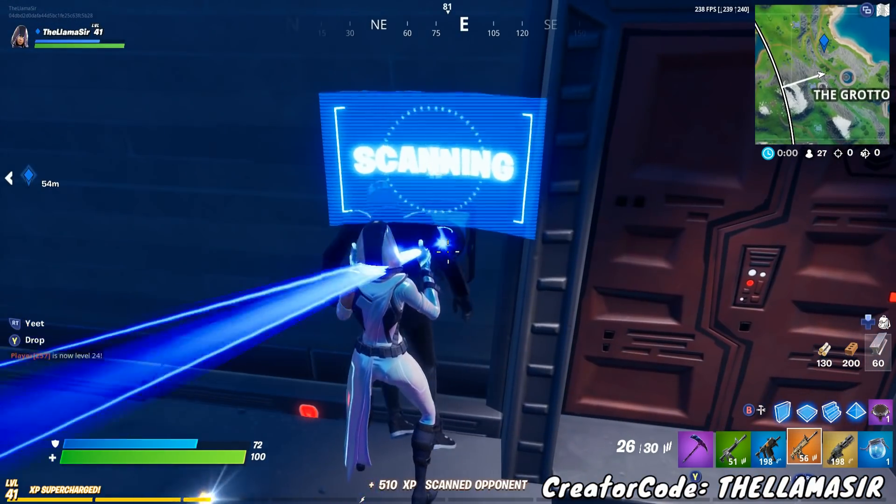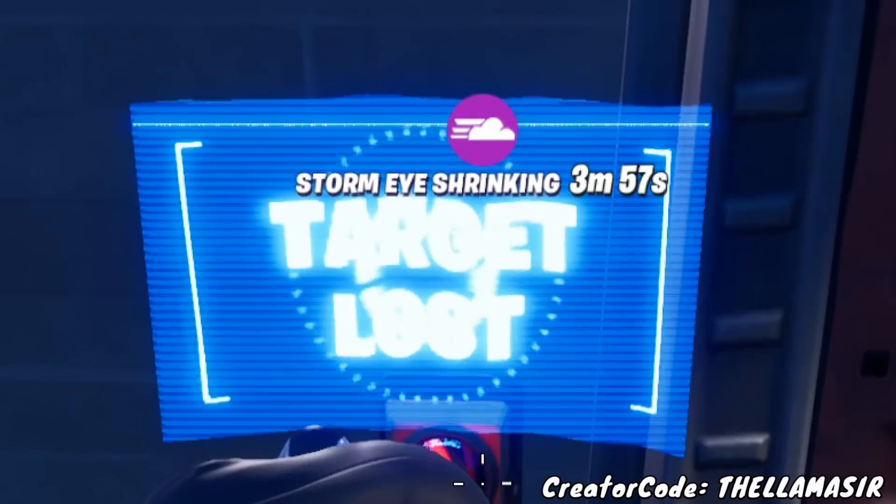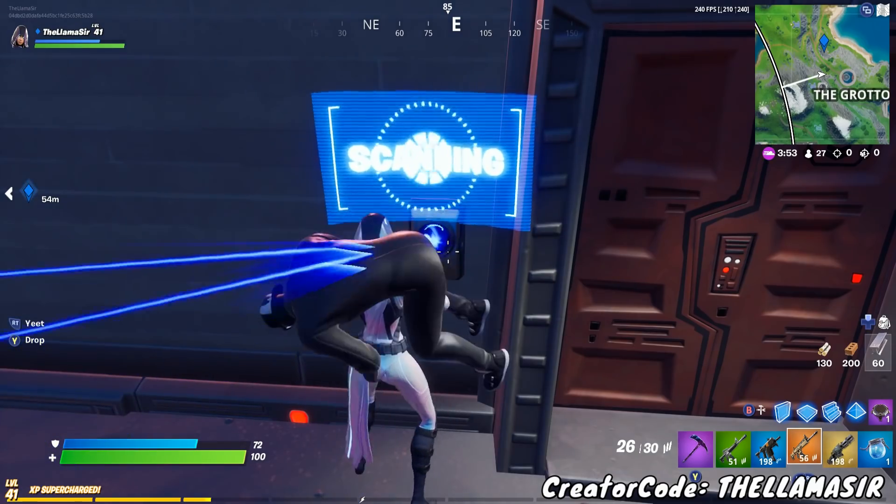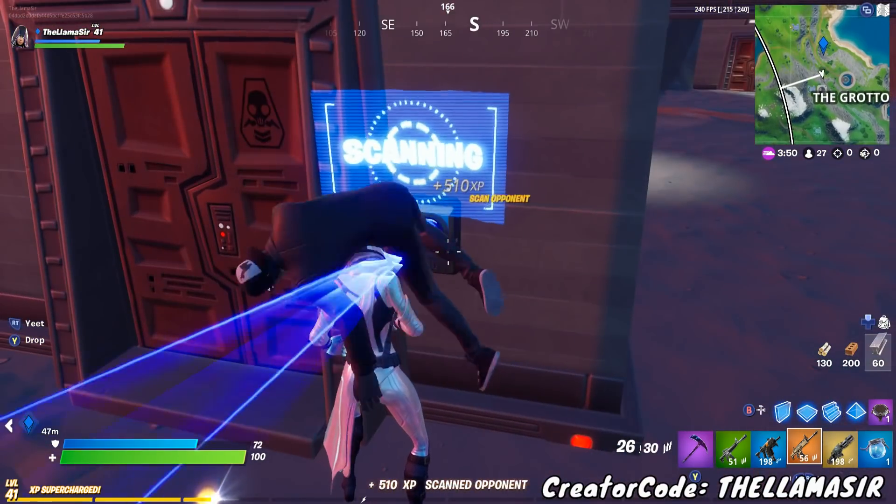One important thing: make sure you don't move away because then you won't get the scan complete — it'll say 'target lost.' So just make sure you stay there until it completes the scan and pops up with 'access granted.' That'll give you the XP for it.